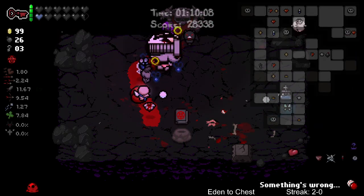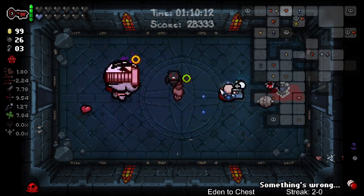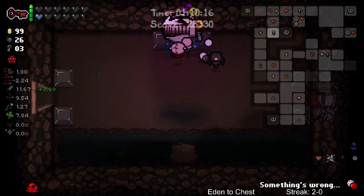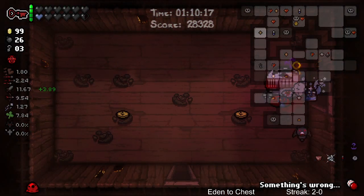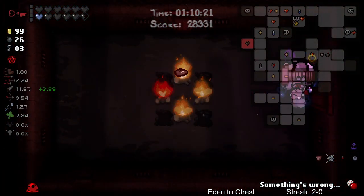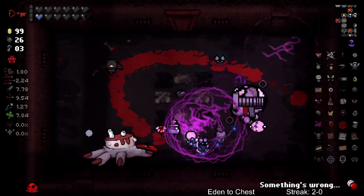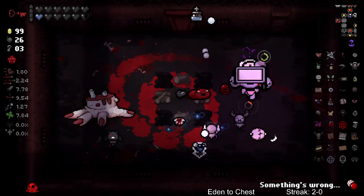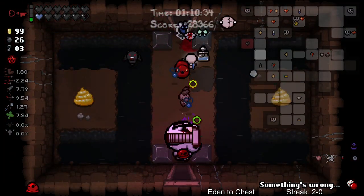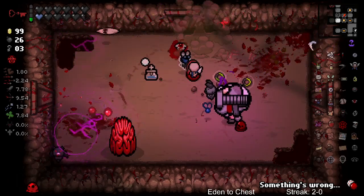Red key. A red key - does that even work in Delirium? Totally does! Well, there's health. Okay. I don't know why I thought it maybe wouldn't, but yeah, there you go. Totally does work.